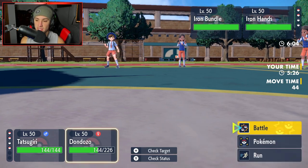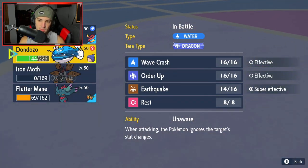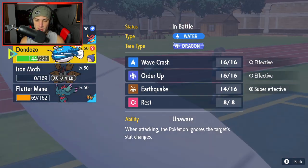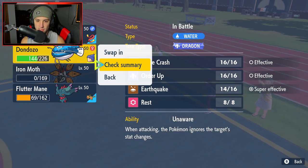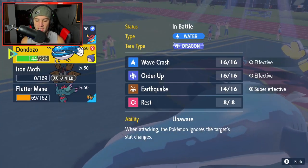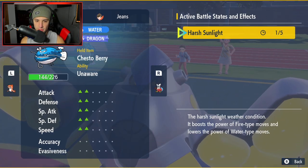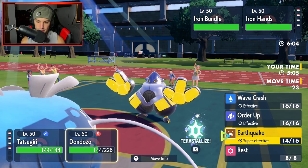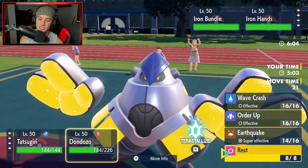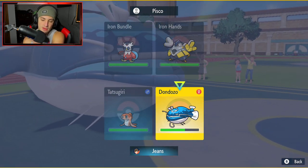I was going to Terastallize into Dragon type to avoid the Electric moves, but that's a problem. How many turns left in Sun? That's the real question. Dondozo's speed is 95 — we're not going to be able to outspeed the Iron Bundle. I'm just going to go for a Rest this turn.